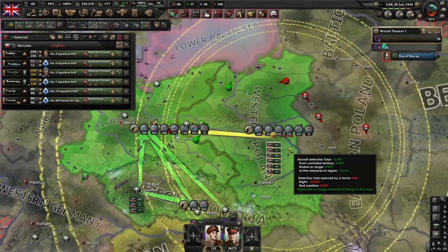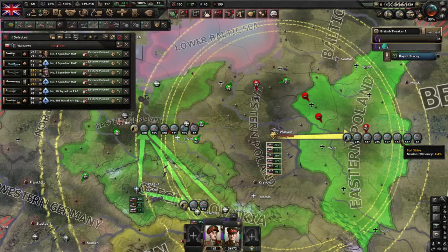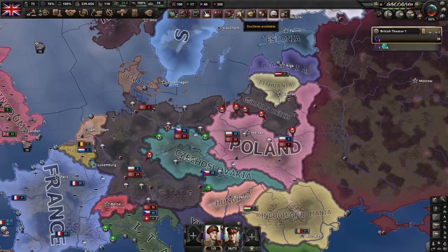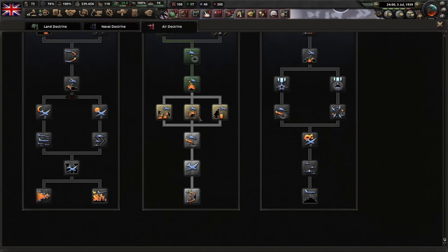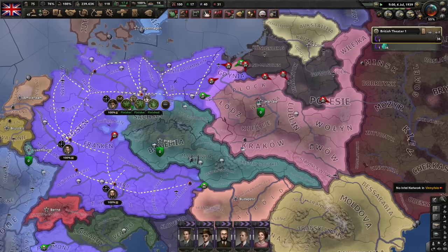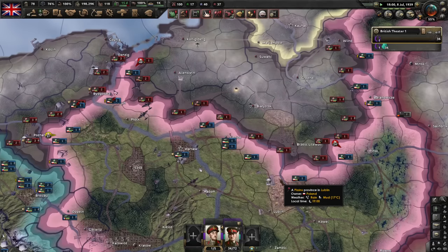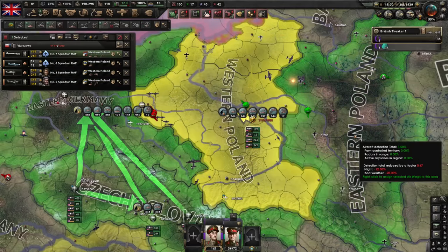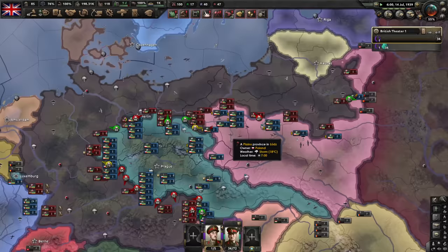It looks like Poland is in big trouble. I didn't send my planes to eastern Poland — perhaps I should. But Czechoslovakia is doing great, so this could go either way. France is doing fine enough. Let's activate the German and Italian ciphers. Poland has very few troops — this is not looking promising. Actually, let's return everyone to western Poland. If they survive, they'll survive here.